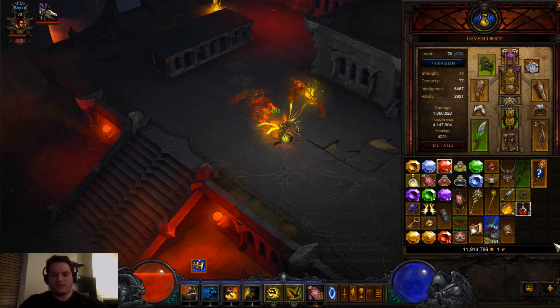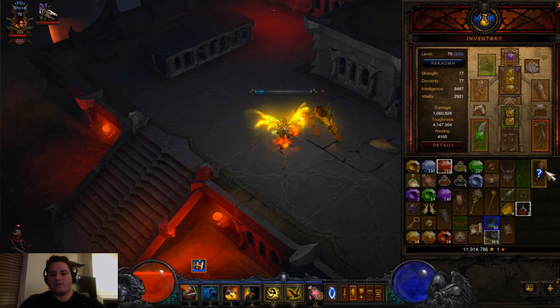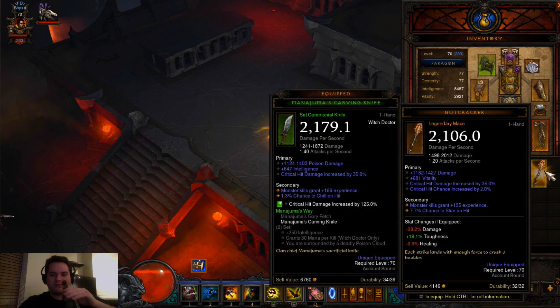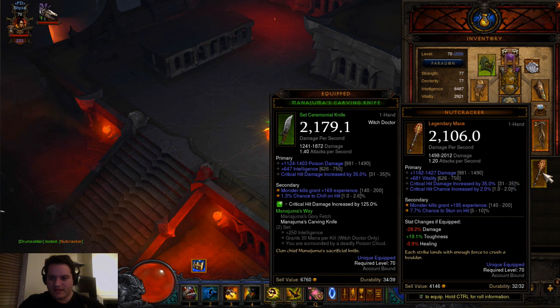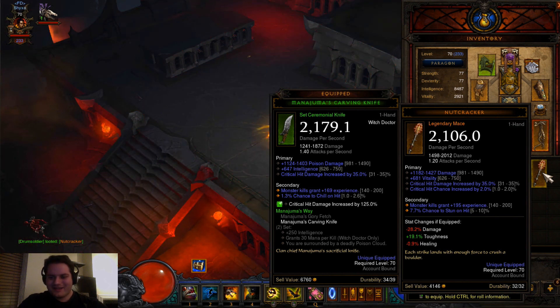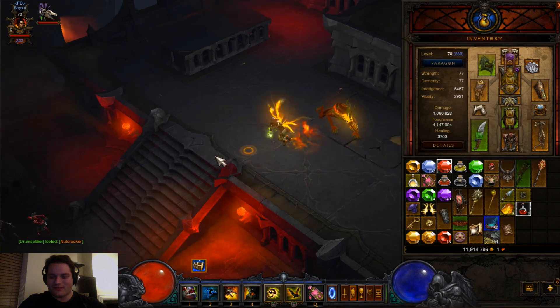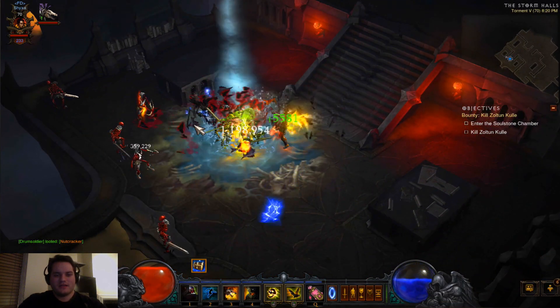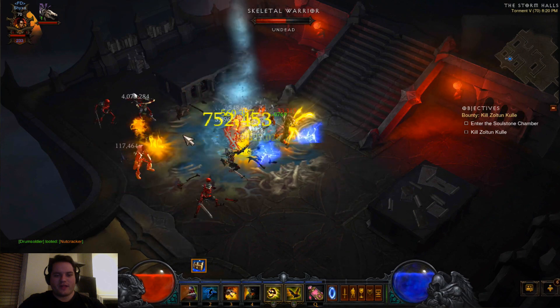That's pretty much the build. Another one of these — okay, another Nutcracker. Let's see how it is. It has the critical damage and the chance at maximum. Look at that — it's only worth a 41, 46. It doesn't have my max stat, so it's pretty useless. The fact it won't have intelligence or a socket here — definitely useless for anything else I want to use it for.